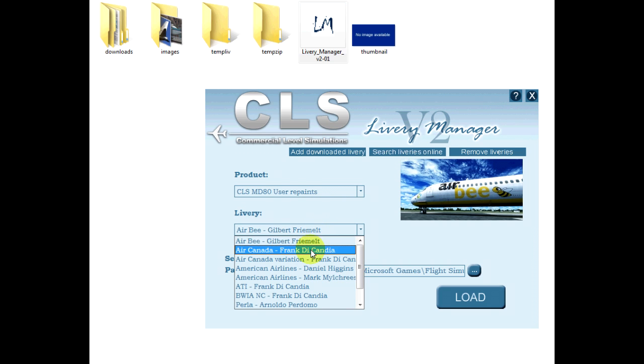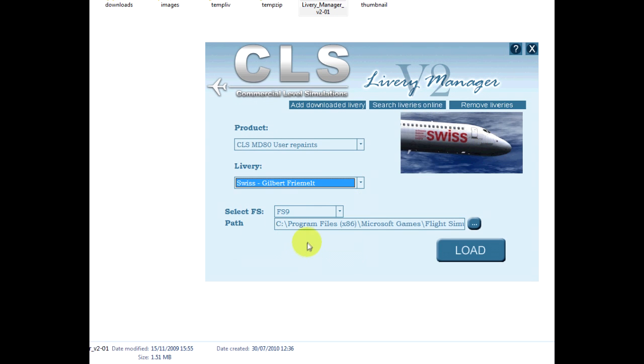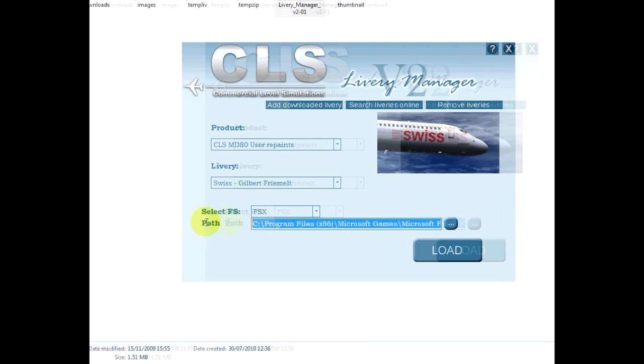I've already downloaded that one. Which one should we go for? Oh, for Swiss — nice repaint. And don't forget to select FSX here, otherwise it'll get all confused and won't work.